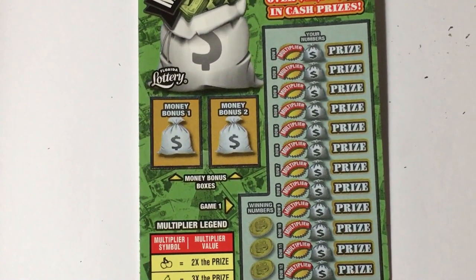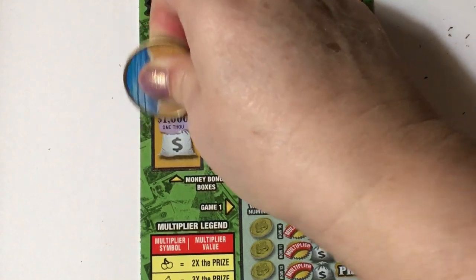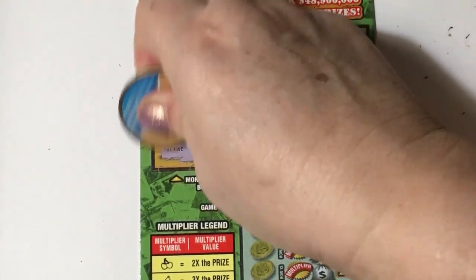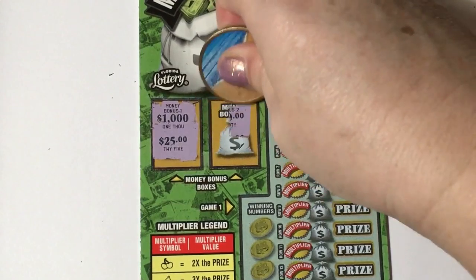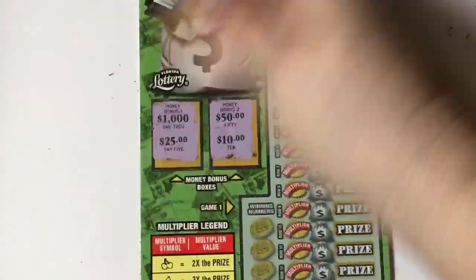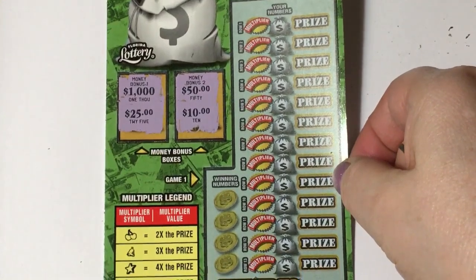And we'll play Money Multiplier. So in the bonus box, we have to get two matching amounts. A thousand — of course not, I didn't put it there. Let's check the other one. 50 and 10. Nothing on that bonus.